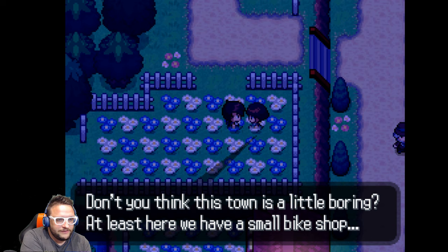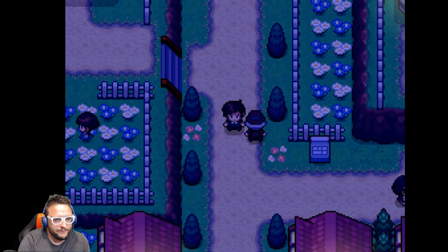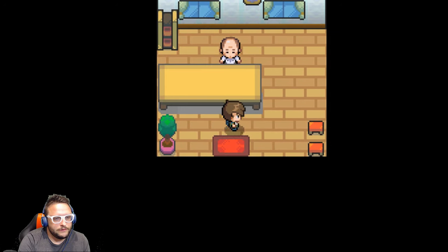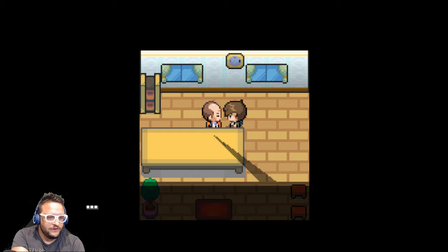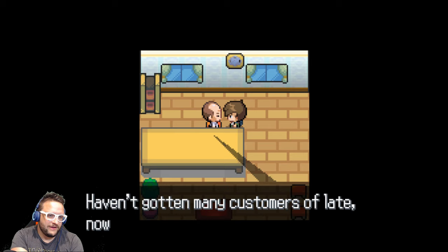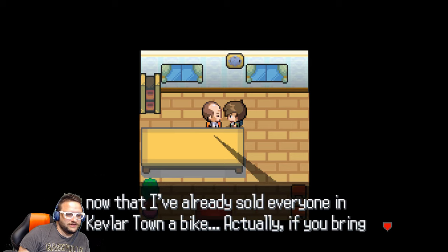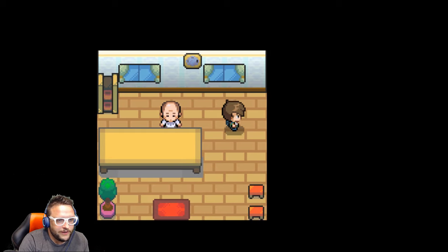This town is a little boring, at least we have a small bike shop. I'm going to go in the bike shop — I know they said they don't have bikes, but it's worth checking. The shopkeeper says: 'Hey kid, you walked in here, which means you need a bike repaired. Oh, you don't have one? Haven't gotten many customers lately. I've already sold everyone in Kevlar Town a bike. Actually, if you bring me a bike wheel, I can fix an old bicycle and give it to you.' Okay, gotta find a bike wheel.